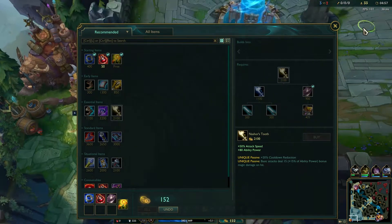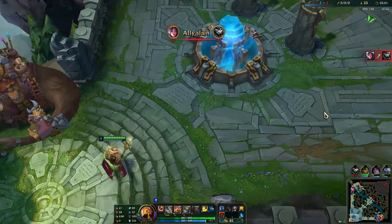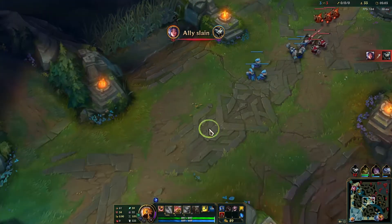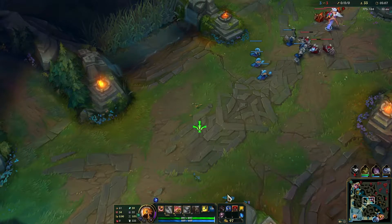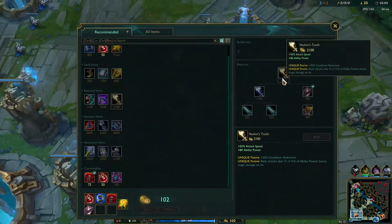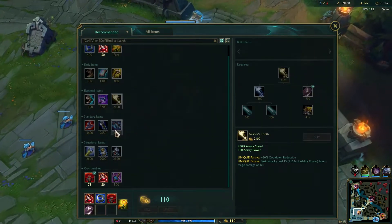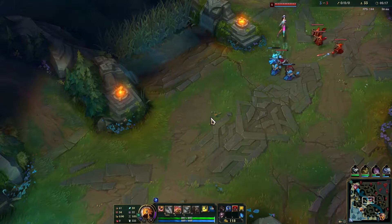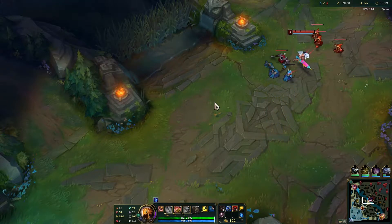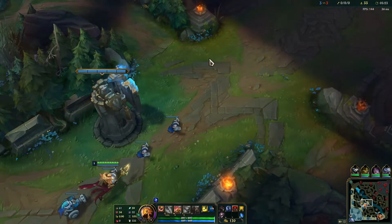First item on Azir is Nashor's Tooth because it has really great synergy with his overall kit — he's based around auto attacking a lot and it gives AP. This is his best item. Second item will be Liandry's Torment. Once you have these two items you have such a massive power spike that you can really start taking over the game. Until then we just have to chill, get all the farm we can, and try to scale.